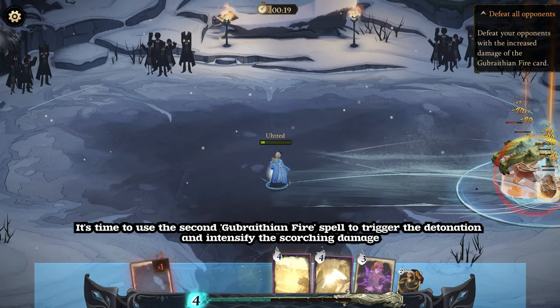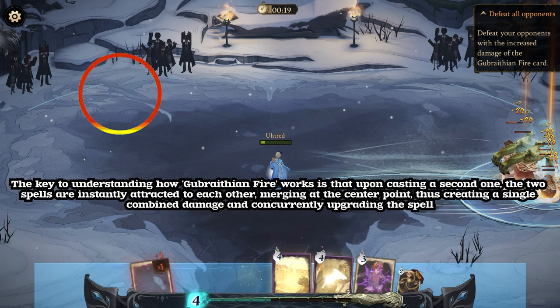It's time to use the second Gubrathian Fire spell to trigger the detonation and intensify the scorching damage. The key to understanding how Gubrathian Fire works is that upon casting a second one, the two spells are instantly attracted to each other, merging at the center point, thus creating a single combined damage and concurrently upgrading the spell.